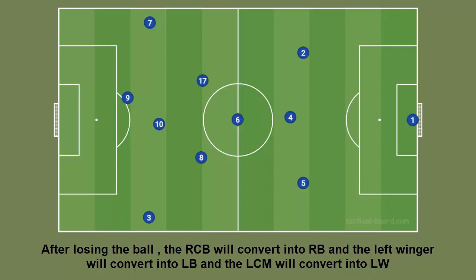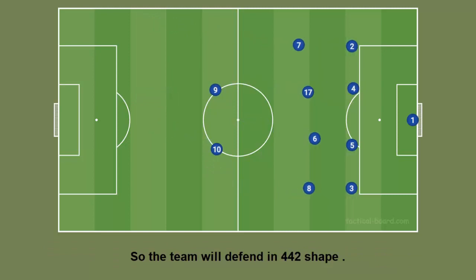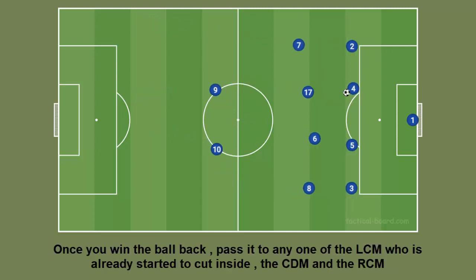After losing the ball, the right center back will convert into right back and the left winger will convert into left back, and the left center midfielder will convert into left winger, so the team will defend in a 4-4-2 shape. Once you win the ball back, pass it to any one of the left center midfielder who has already started to cut inside, the CDM, or the right CM.